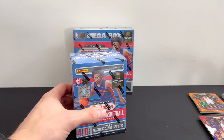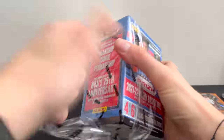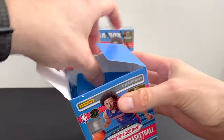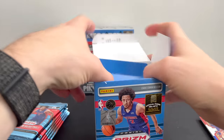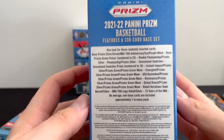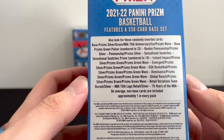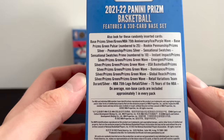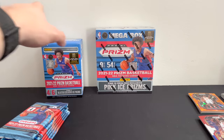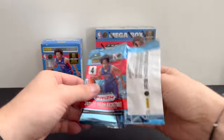Let's go ahead and go to the blaster box. Let's see what we can get. I hope everyone had a wonderful Christmas and a Happy New Year. Looking forward to 2023 with you. This looks like — in the blaster box — same figure as the NBA again, some penmanship, a few numbered cards, and an NBA 75th logo retail silver. This is a good amount. Looks like we've got six packs, four cards per pack — so 24 cards for the blaster.